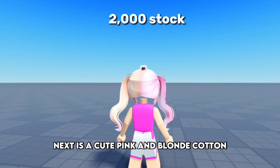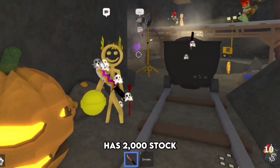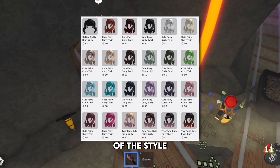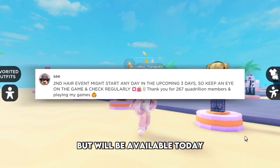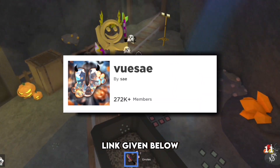Next is a cute pink and blonde cotton high curly pigtails. This limited hair has 2,000 stock and will be available at Avatar Outfit Ideas. There are many different variants of the style, including a previous free hair of orange and black. I'm not sure of the release, but it will be available today or maybe tomorrow. Join the group to stay updated, link given below.